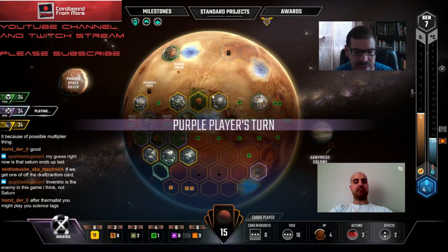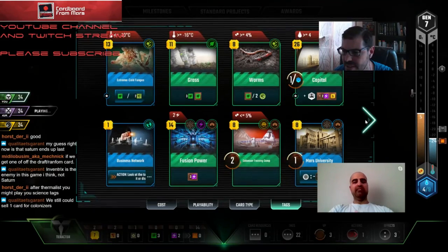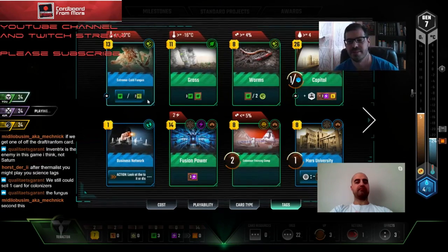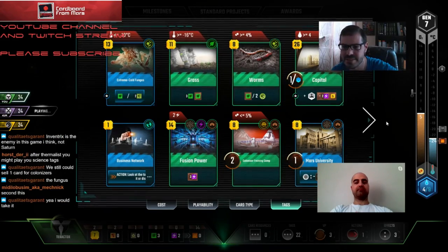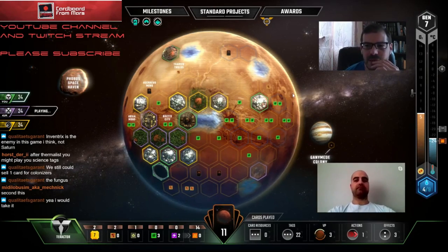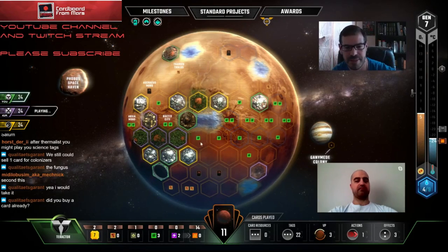That gives us two bumps next turn as well - really nice. We've got seven left. Q, do you like Colonizers here? We don't need this anymore. If this comes back around without the oxygen getting bumped, I'll do that. This has been a very slow game so far - I know it's going to ramp up, but my guess is this is looking like an 11 or maybe 12 generation game.